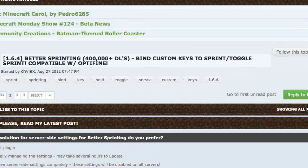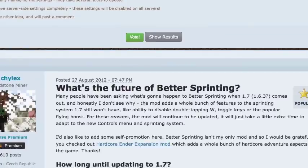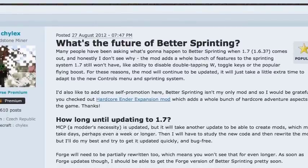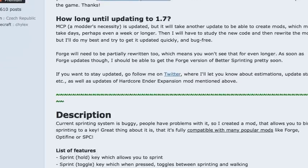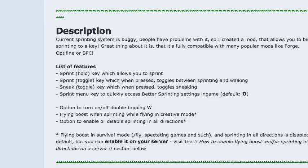So Better Sprinting is pretty much the same as 1.7. My opinion is that on 1.6.4 servers that allow 1.7 clients, they should also allow Better Sprinting. Thanks for watching, and I'll see you later.